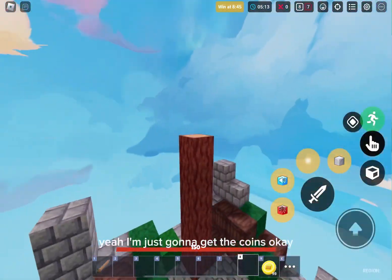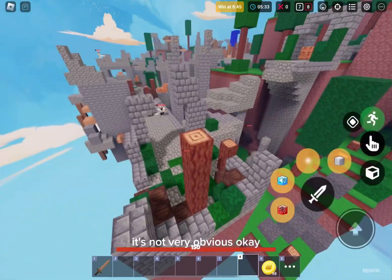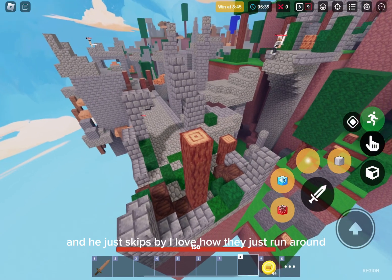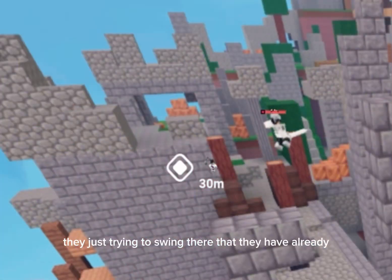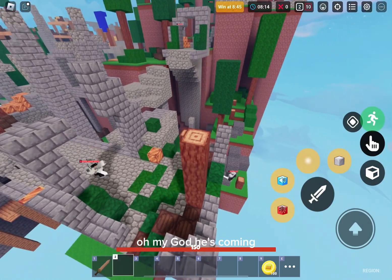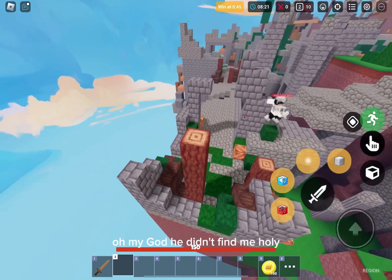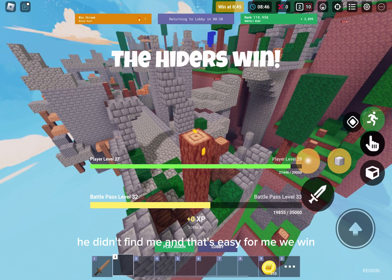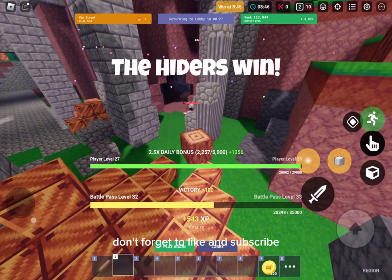I'm just going to get the coins. Is this even such a great place to hide? It probably is — it's not very obvious. Someone's coming and he just skips by. I love how they just run around, frantically swinging their sword and nothing happens. So many people just trying to swing where they already have. He's coming — do I have to turn invisible or something? He's going to find me. He just swung — oh my God, he didn't find me. He didn't find me, and that's easy for me. We win! If you guys want to see more, don't forget to like and subscribe. I'll see if I can get a Hiders POV. Goodbye.